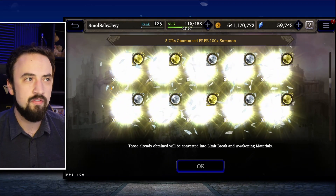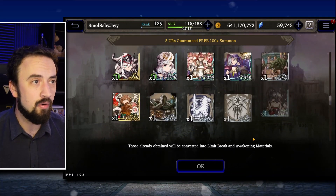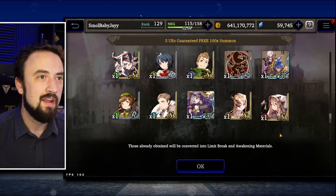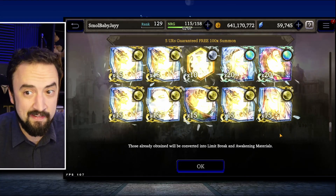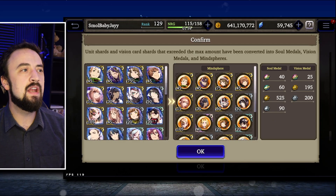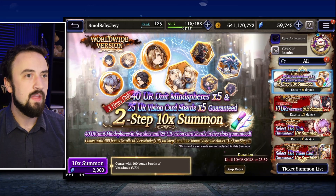Here's the fourth pull — nothing. Fifth pull — nothing. But this is a hundred pulls, so let's keep them coming. It's just nothing over and over again, but maybe we'll get something. We get Macherie, which I already have maxed out. We do get a bunch of medals though, and this account really does need those things. Those three pulls are done.